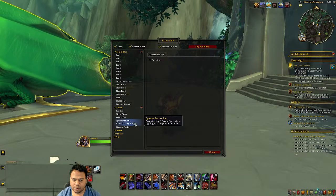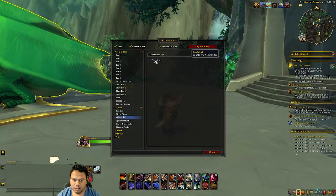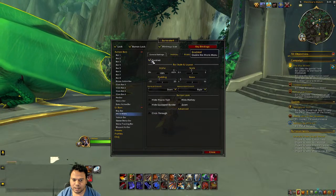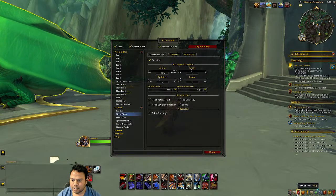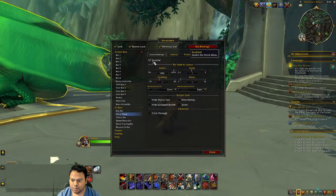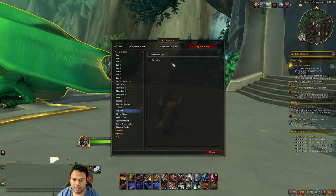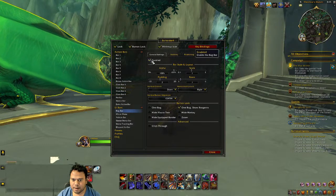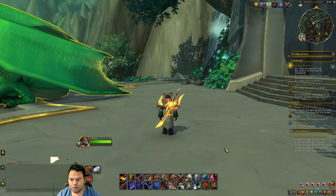Currently I'll get rid of the status bar and put it back later if needed. The vehicle bar — I'm not sure what it is — so I'll remove it. Be careful removing bars: if you disable one and lose something important, just re-enable it. The bag bar controls whether your bag buttons are visible.